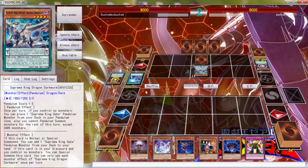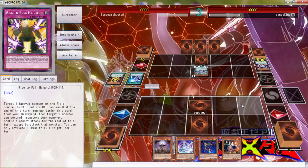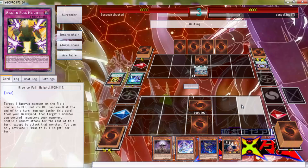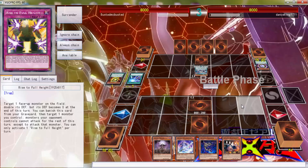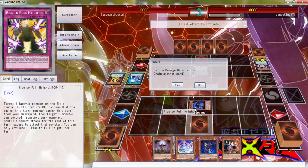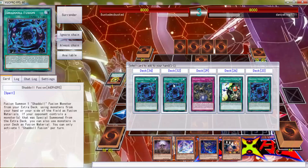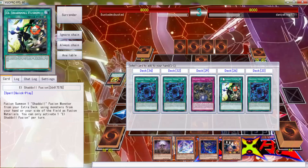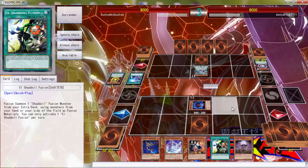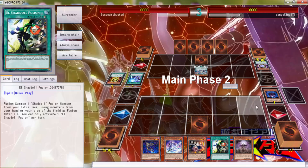Well, this is horrible. Let's go ahead and set that. I really forgot what I was going to say. What was I talking about before? We're playing against Lavals. I have no clue what I was going to say. Don't need to do anything in damage step. We can go ahead and use this to get an El Shaddoll Fusion - yeah, let's get an El Shaddoll Fusion. I feel like that's a lot better than just the regular fusion. A lot better.